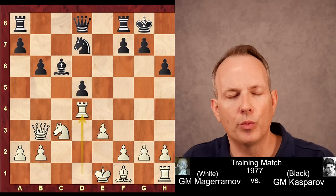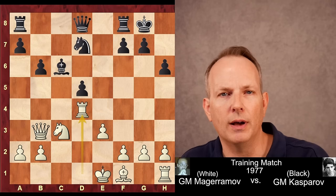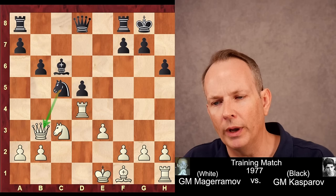So he takes with the rook. But now we see the real brilliance behind Kasparov's knight to d7 move. He plays knight to c5, hitting the queen. When the queen moves, now knight to e6 hits the rook.